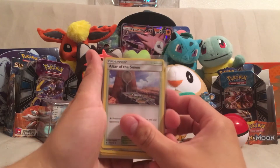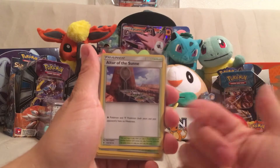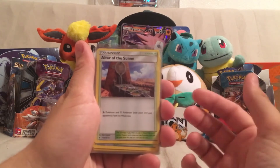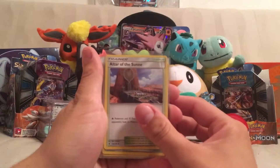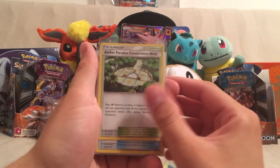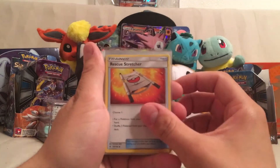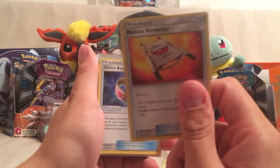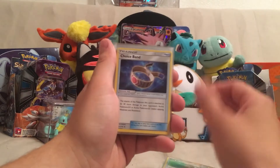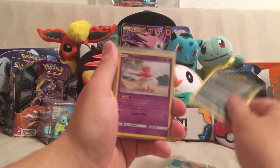I will go over more detail later, but from the least noted to the most noted: we got Altar of the Sun, Altar of the Moon, Aether Paradise Conservation Area, Rescue Stretcher — that actually helped me a lot today — Choice Band, Field Blower, another Choice Band, Sableye, Oricorio.